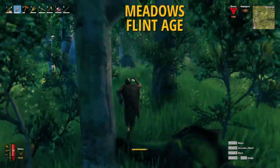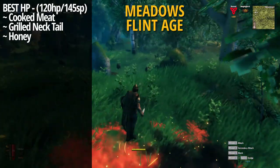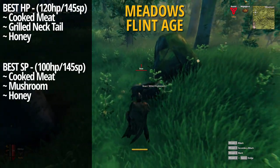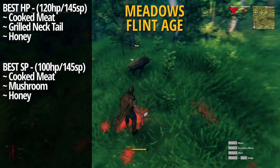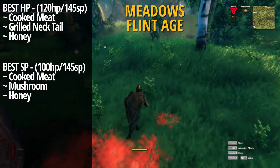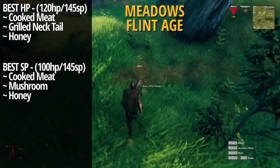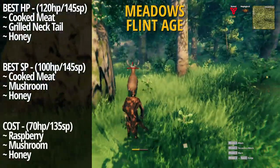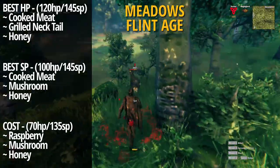For the meadows, or what we're calling the flint age: your best setup for hit points will be cooked meat, grilled neck tails, and honey, which will net you 120 hit points and 145 stamina. The best setup for stamina points will be cooked meat, mushrooms, and honey, giving you 100 hit points and 145 stamina — the same stamina as the health setup at this stage. If you have easy access to grilled neck tails, you might as well take the best health setup. The best cost-efficient food is a raspberry, a mushroom, and honey, getting you 70 hit points and 135 stamina.